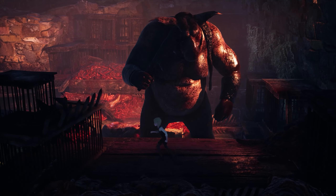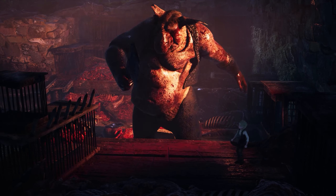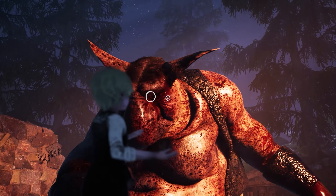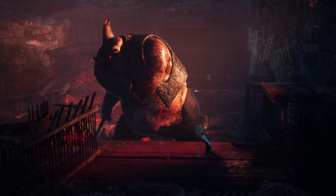The second tricky part about this fight is when he's hitting the table with his fist — you have to jump, otherwise you will fail and he will kill you. The final part is just pick up the flash that comes down from above.